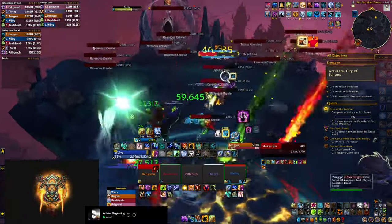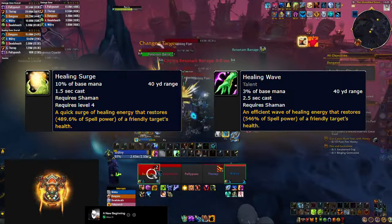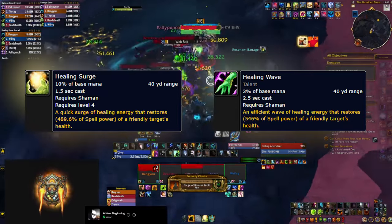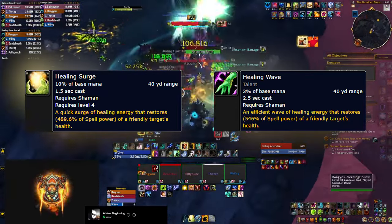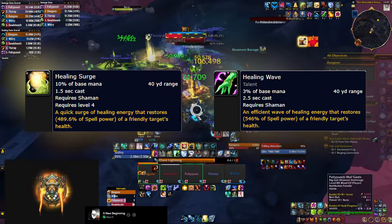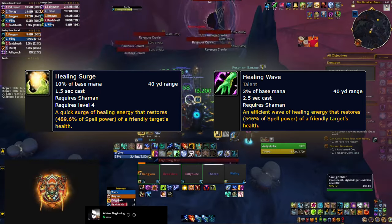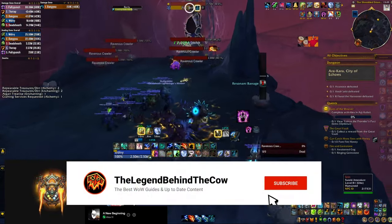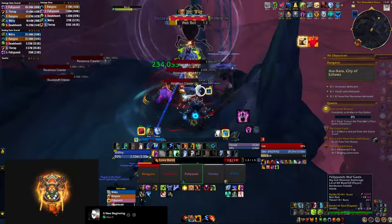For single target healing you have two options: Healing Surge and Healing Wave. Surges are very quick and get a huge crit bonus from Tidal Waves, but they cost a lot of mana. Healing Wave is much slower but very mana efficient, and you can speed it up a little if you cast it with Tidal Waves. You basically have to juggle between the two, and they also participate in different combos we'll mention later.